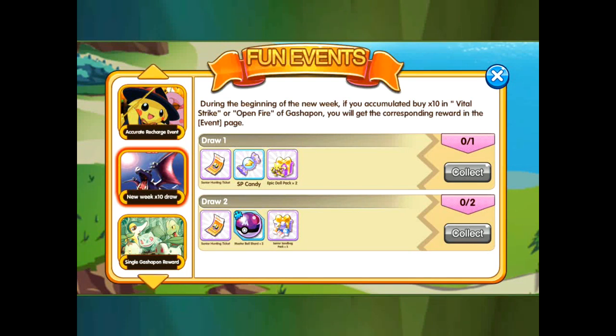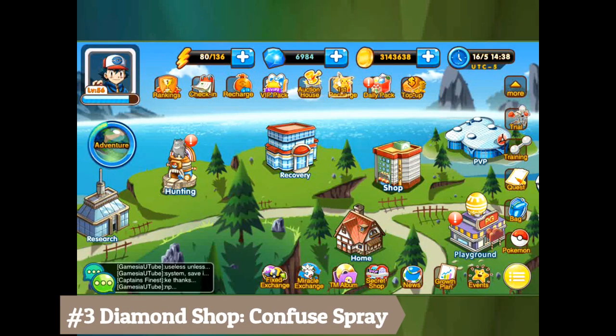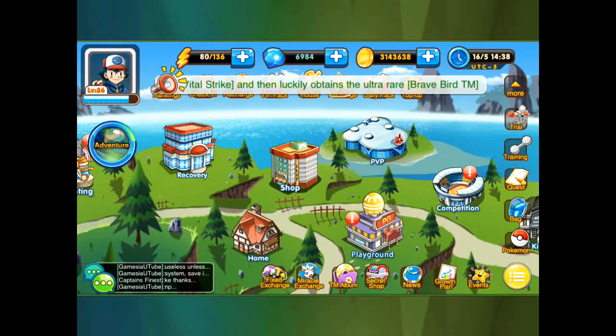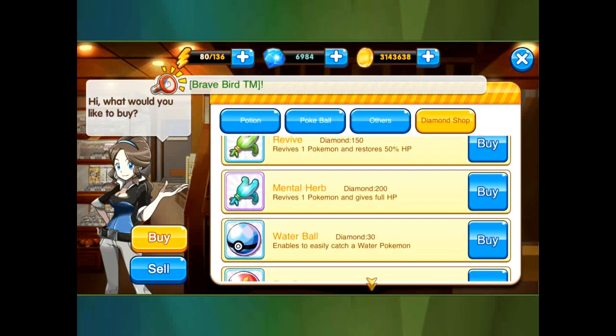Number three is going to be the diamond shop — specifically buying confused spray. It sounds a bit odd, but it's going to be super important later in the game. You're going to be getting bugle shards and bugles, and you only get one chance to catch them, so confused sprays are critical. You can get them in the auction or go to the diamond shop and they have them right here.